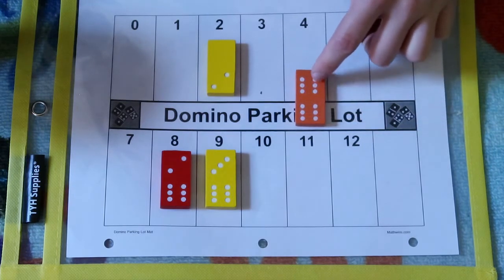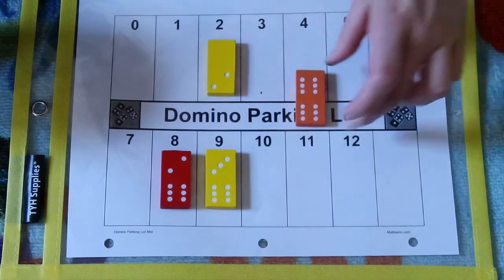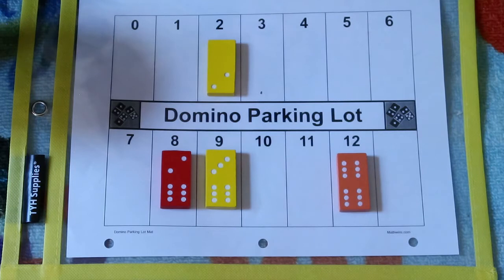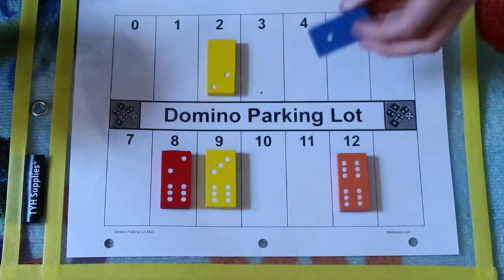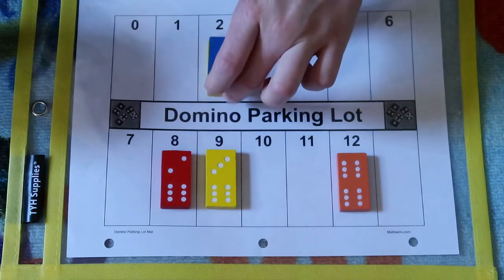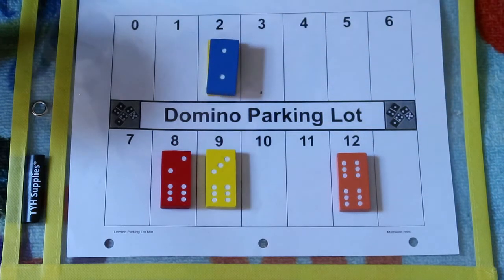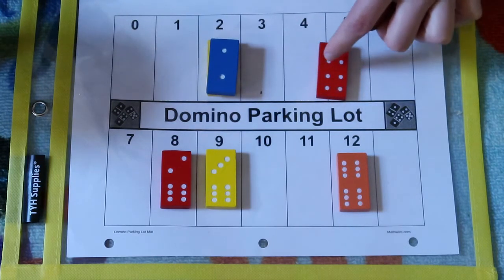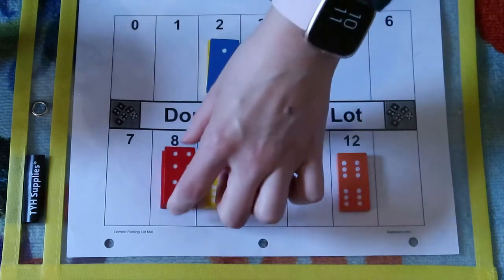Oh, this is the big one. This looks like 6 plus 6 — count them up: 12. There's our 12. We have 1, 2. It's okay for you guys to put them on top. Really cool if you guys have the same and you make a really big tower. So it doesn't matter if you double or triple or quadruple up, you just keep going.